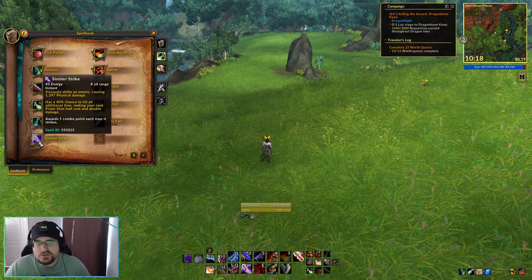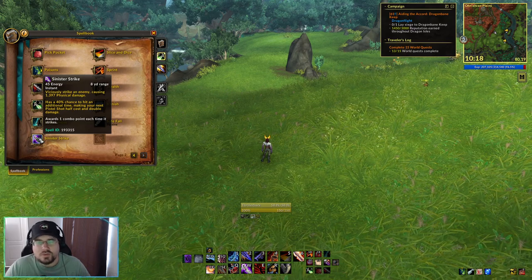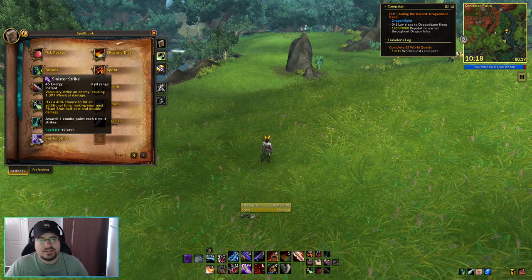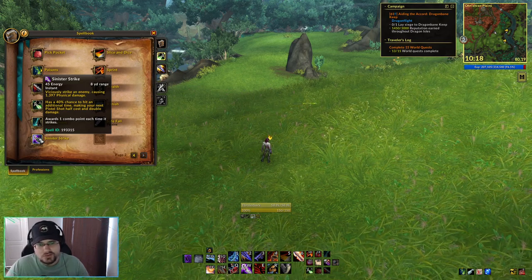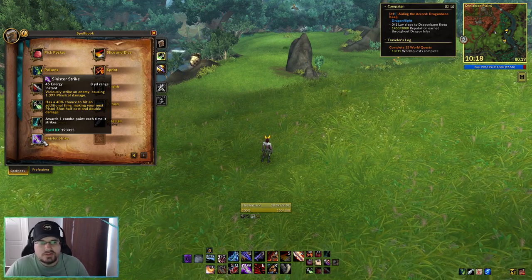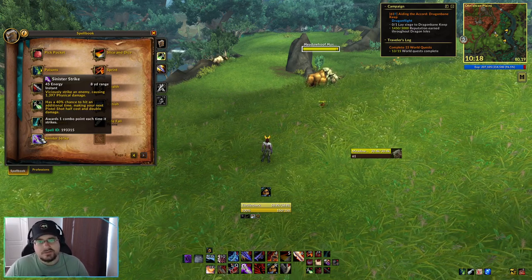Sinister Strike changes names and icons based on whatever specialization we're playing, but this is our bread and butter combo point generating ability. When we don't have a different combo point ability to use, we use Sinister Strike — it does some damage and, depending on the spec, will have some different effects and generate combo points. We'll talk about the specific effects as we discuss the different specializations.